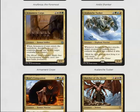Avalanche Tusker is a 6/4 that can make a target creature the defending player controls block it, but it only has four toughness so they'll probably just double block it. That's okay — it has six power so it'll probably eat two creatures.